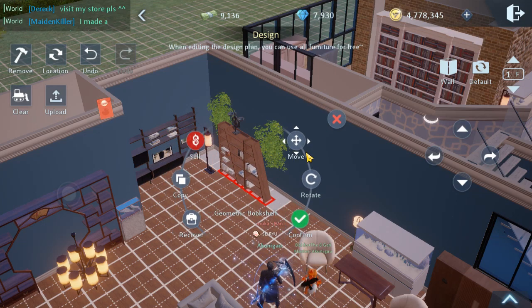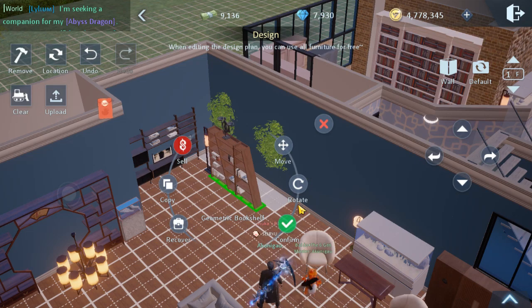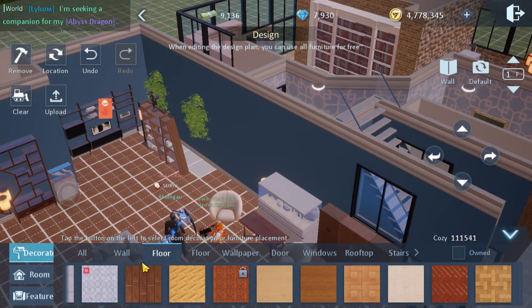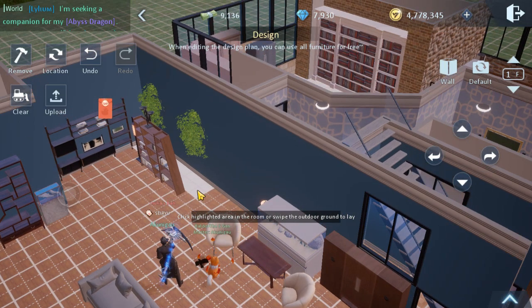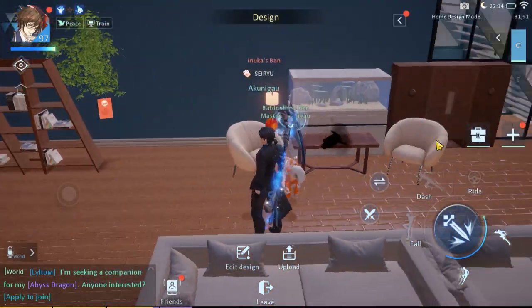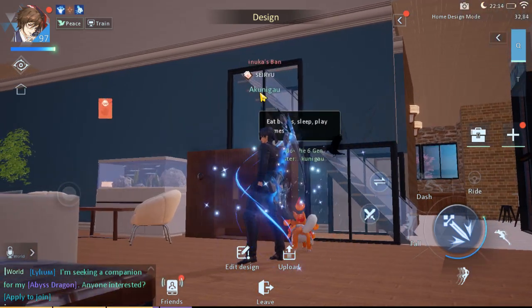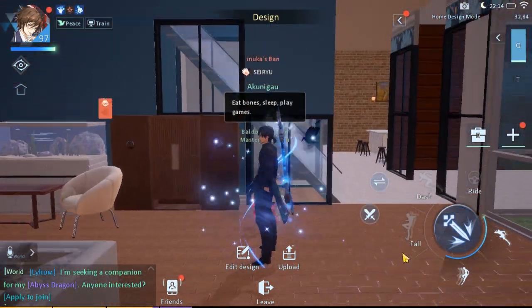There will come a point where most of the things you do in-game are getting a bit boring and repetitive. The housing system is actually one of those things you can use in order to pass the time. This is the staircase for the second floor.